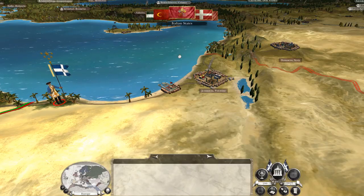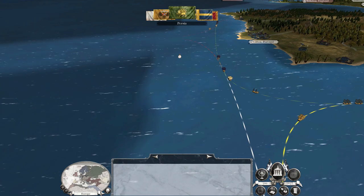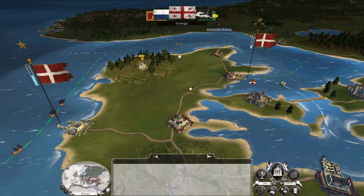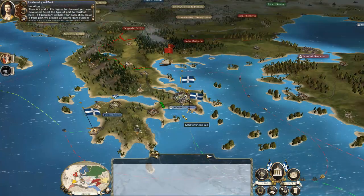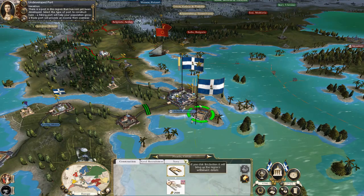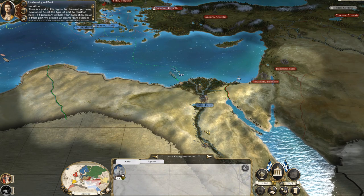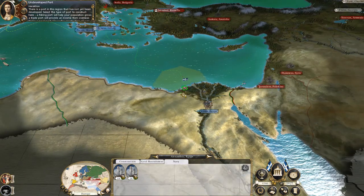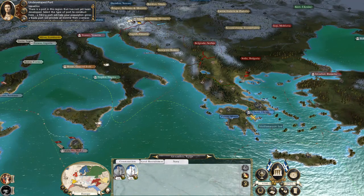So let's knock them back. It will mean we have to spend some time replenishing, but that is why we have money. Ultimately, they can only do this for so long. So can we. There is a port in this region that has not yet been created in Greece. A fishing port will help your population grow. A trade port will provide an income from overseas trade. A naval port allows the construction of warships. Let's get this sloop back up to Greece.